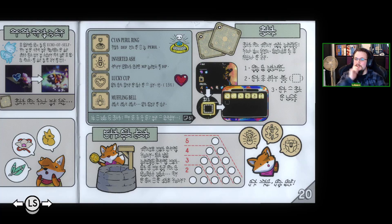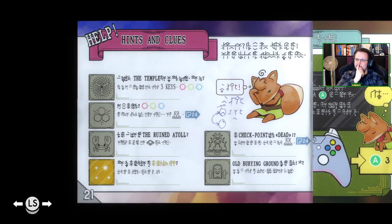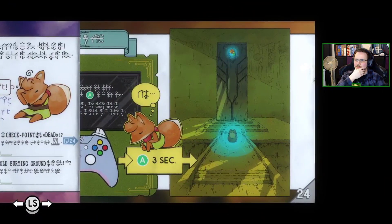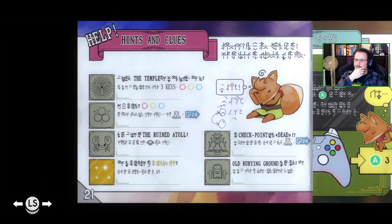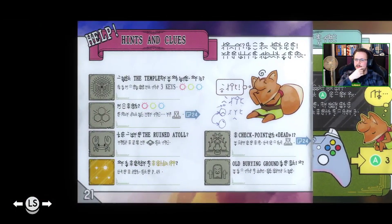The gold coins are for the wells - and do things! Temple requires three keys. We can get the keys by doing the thing on page 24. Crabs on the ruined Atoll - something on page 49.